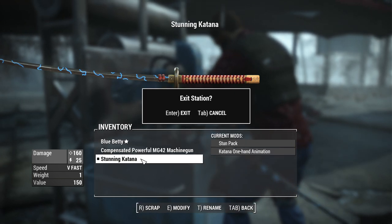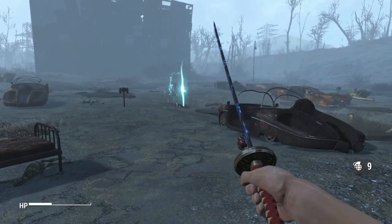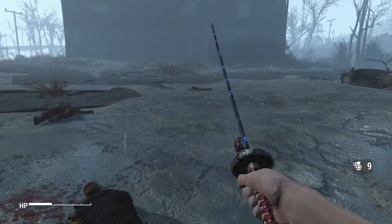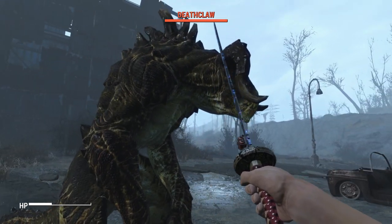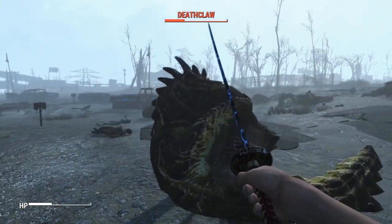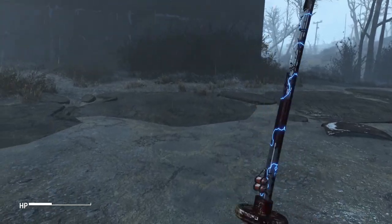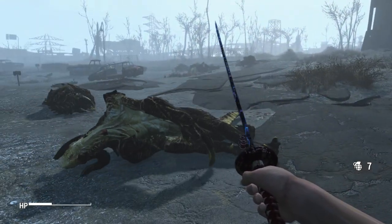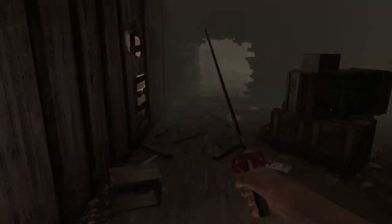Stun pack can be a lot of fun, so we'll go ahead and equip that. The one-handed animations are pretty much the same, just one hand instead of two. Let's try out the stun pack — let's get something a little bigger. This sword already has pretty high base damage even without any melee perks — it almost kills a deathclaw in two hits — and there's the stun pack at work. If we bring in another deathclaw and use your full potential, this is a pretty serviceable melee weapon. Definitely worth hunting down all the parts and crafting some of these new swords.